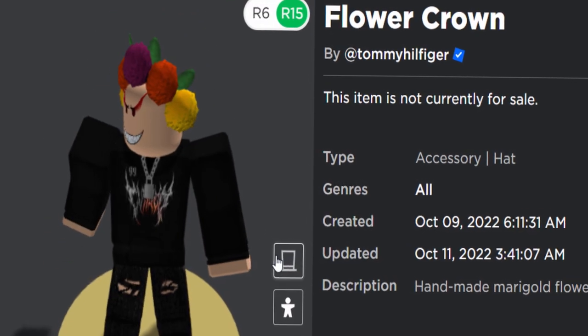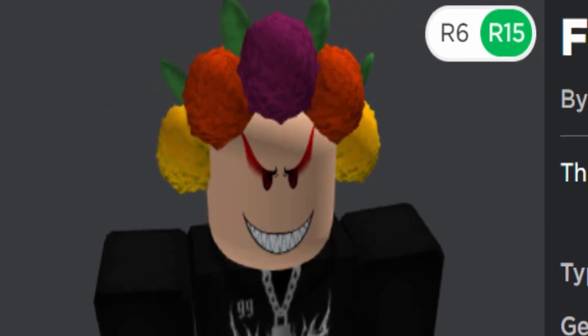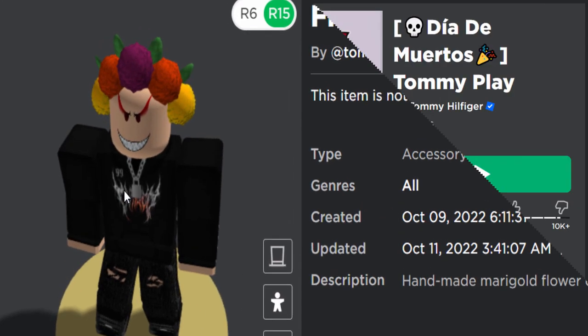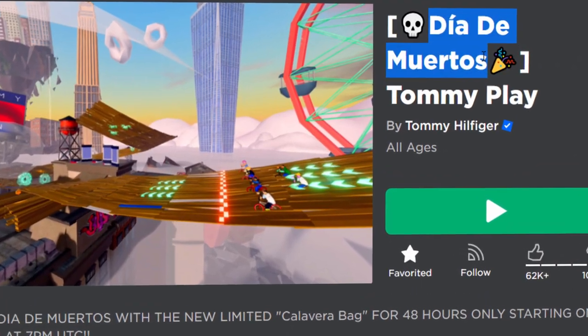It's a UGC item — it's like some hat accessory thing. It's okay, it's a bit random. I guess you could make some cool avatars with this. But let me show you guys how to get it. This flower hat comes from the Tommy Play event and they have some special season thing going on.